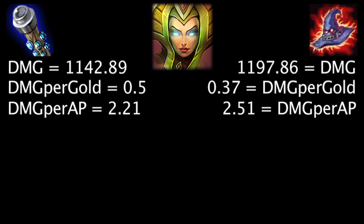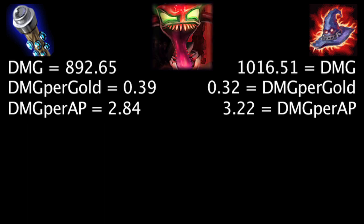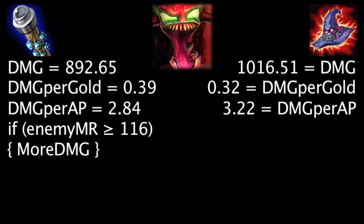On Cassiopeia, at first the Death Cap will deal 54.97 more damage, the Void Staff will grant 0.13 more damage per gold, and the Death Cap will deal 0.3 more damage per ability power. Against 52 magic resistance, the Void Staff will deal more damage than the Death Cap. On Cho'Gath, at first the Death Cap will deal 123.86 more damage, the Void Staff will grant 0.07 more damage per gold, and the Death Cap will deal 0.38 more damage per ability power. Against 116 magic resistance, the Void Staff will deal more damage than the Death Cap.